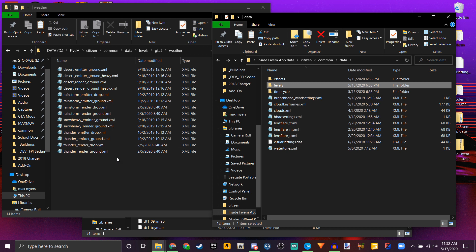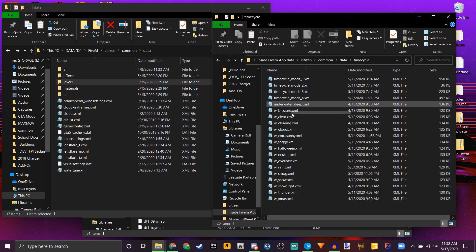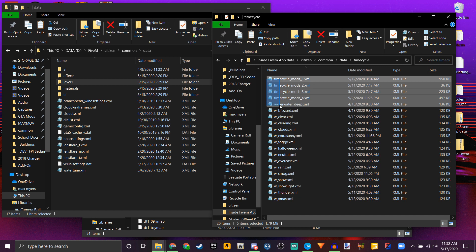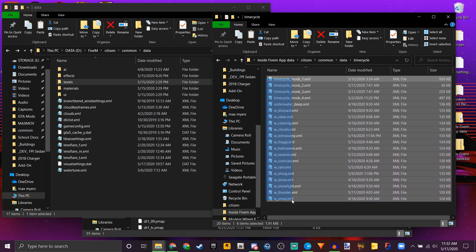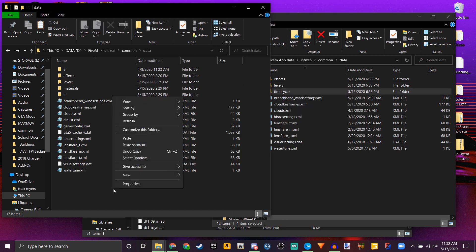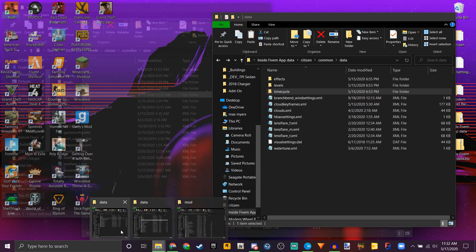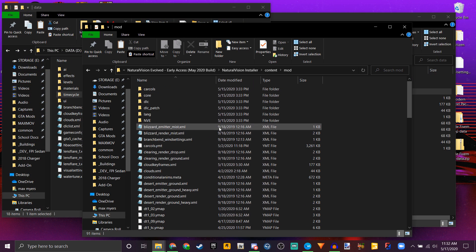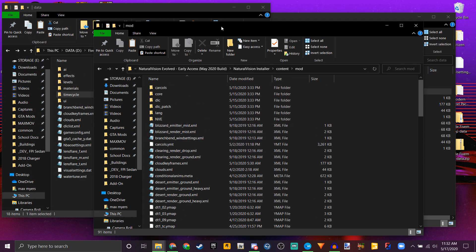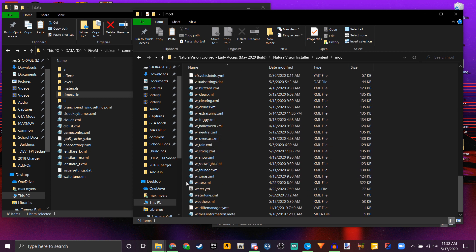If we back out to the common data folder, now we're going to copy in the time cycle. What goes into time cycle are the four time cycle mods, the underwater underscore deep, and then all of the W underscore mods. So we're just going to copy this folder over. What you're going to have to do is go into the folder you extracted from the OIV and make those directories, then copy over the specific files. It's a little tedious at first, but trust me, it is worth it.